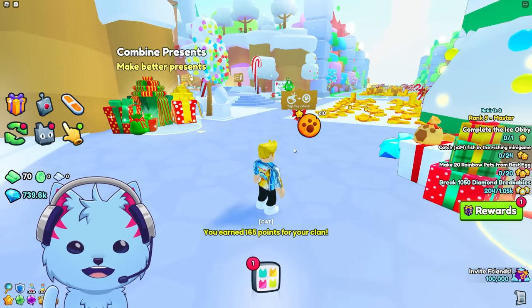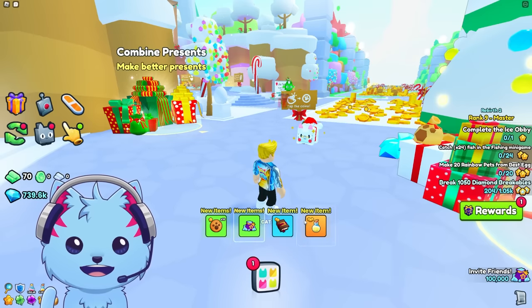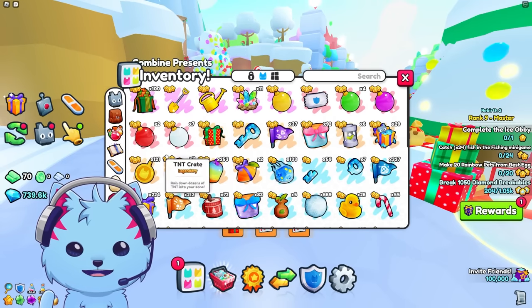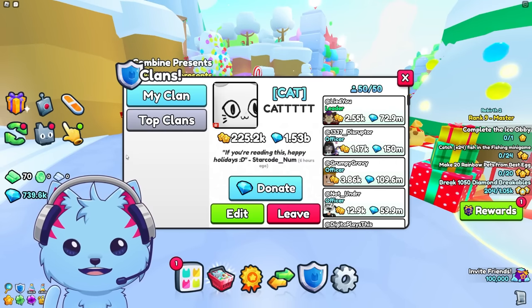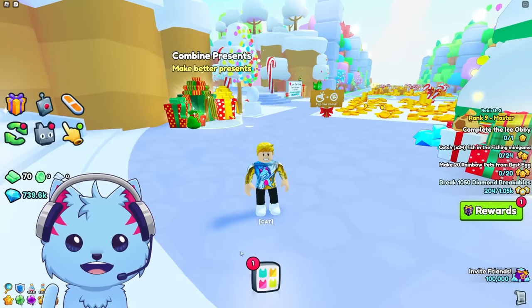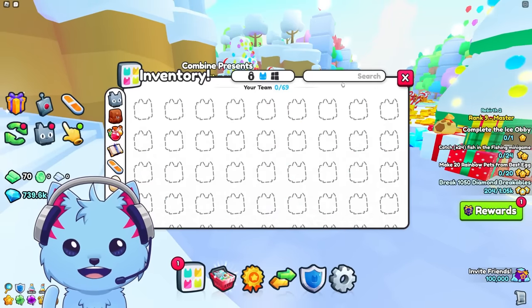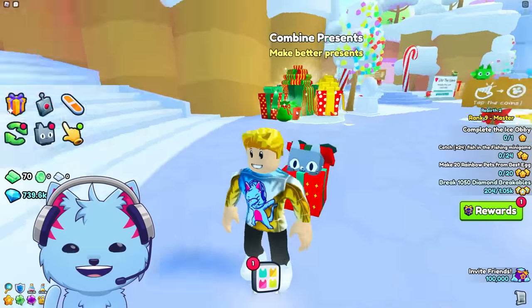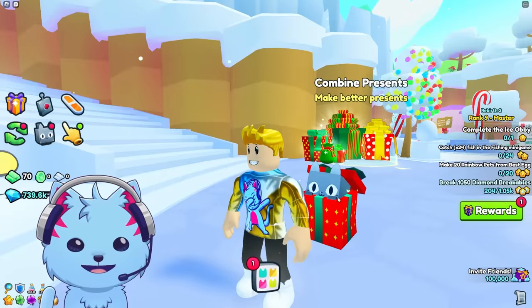And then after that you open the XL gift. Here we go — XL gift, we get cookies, a little bit better stuff. We get a huge present cat, and that's gonna be the reward for the clan battles. I'm pretty sure you get this huge present cat. I don't even need it, I already got this one and it's pretty huge already.